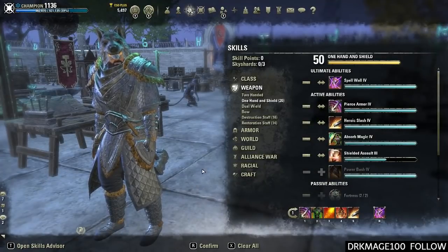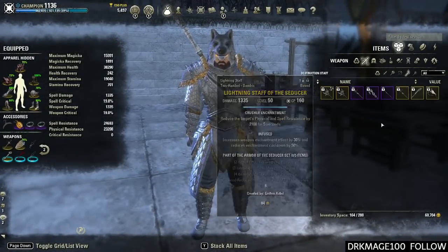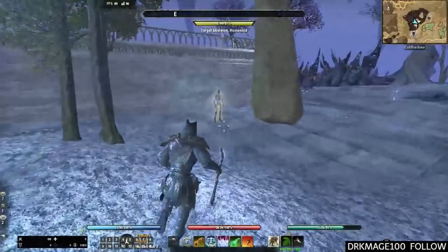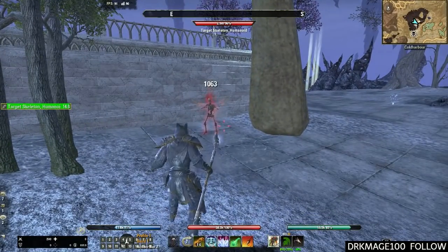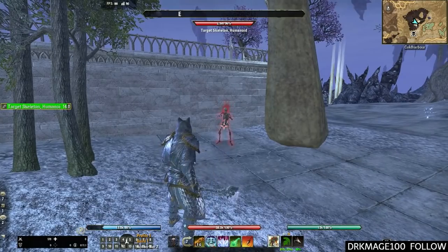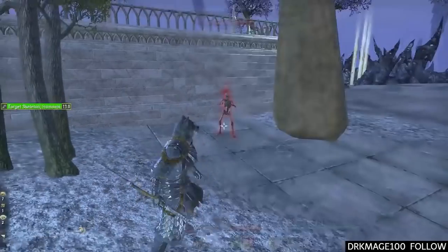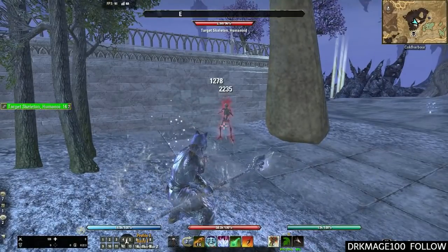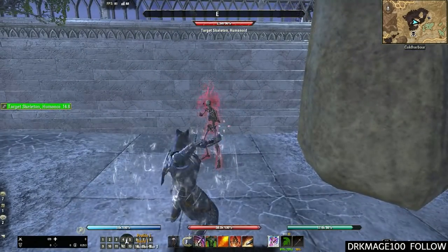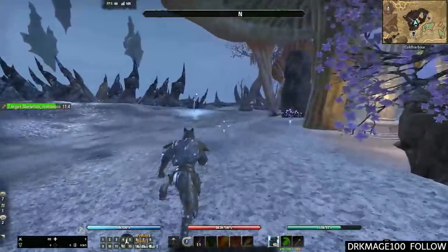Those are your three ways to taunt — Inner Rage, fully charged Ice Staff heavy attack, and Puncture/Pierce Armor. The visual on Inner Rage looks like a wave of circles traveling to the target, the Ice Staff heavy attack has a slow charge-up, and Pierce Armor is a quick melee poke. Each taunts a single target for 15 seconds.